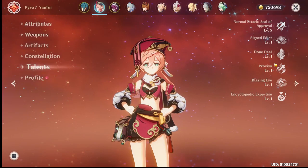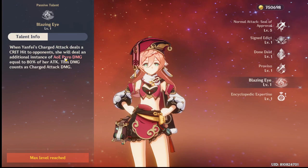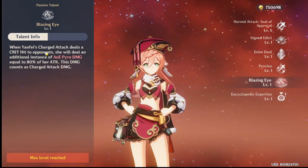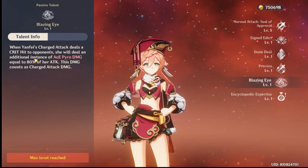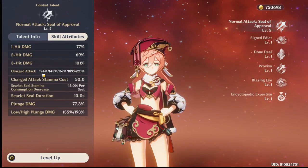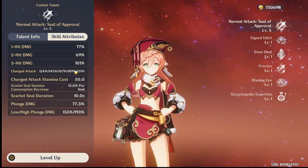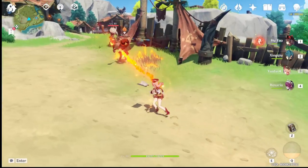Is that fifth instance related to the explosion? It says charge attack deals an additional instance of damage equal to 80% of attack damage, and this counts as charge attack damage. So which one is it — does having four seals trigger the 80% instance as the fifth hit?